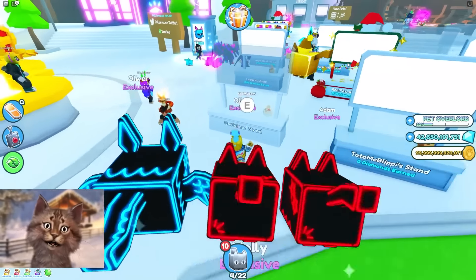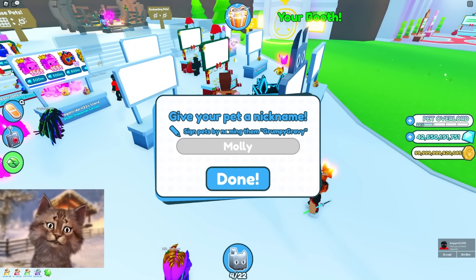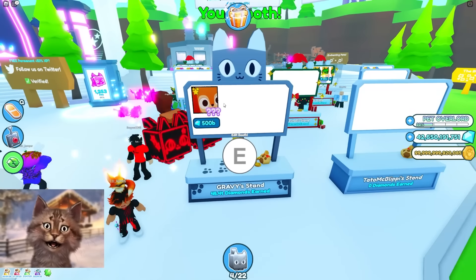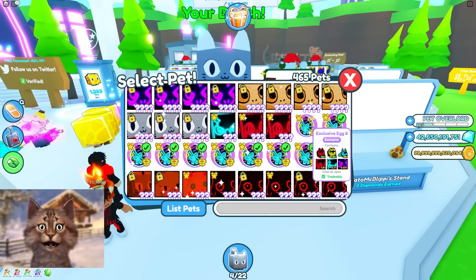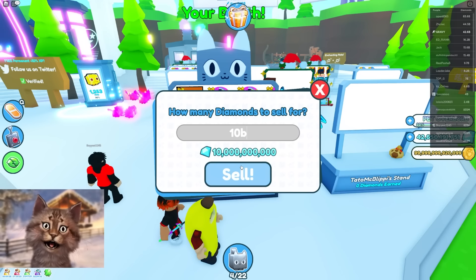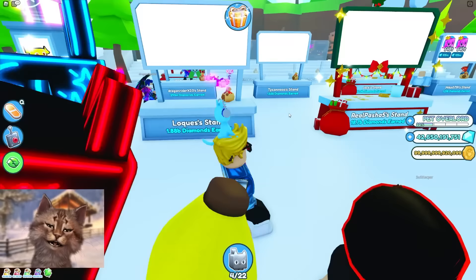I have no idea how much this sells for, but cosmic traits is four trillion dollars. I'm gonna sign the pet — if I sign it, it'll be worth a billion extra. I'll put it up for 500 billion, which is a steal. I also put the eggs up for 1 billion to avoid hackers, and a huge pet for 10 billion — which is way under market value of around 40 to 50 billion.